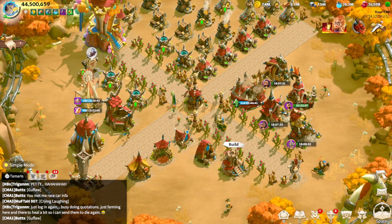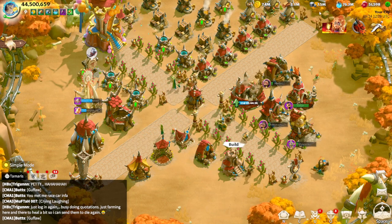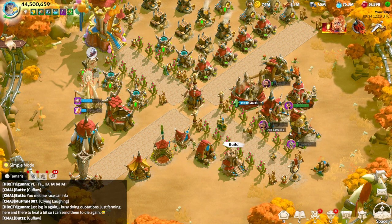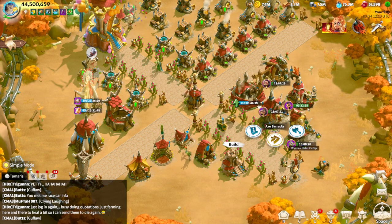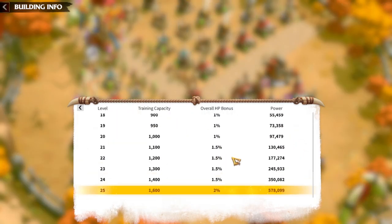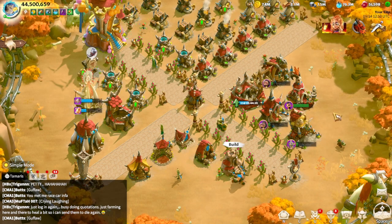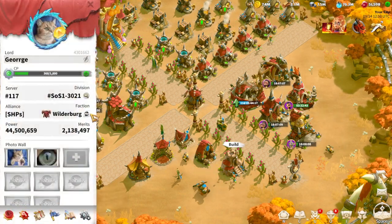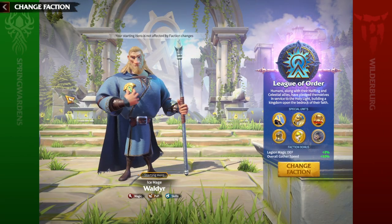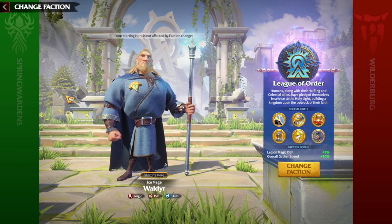Mages have been the popular troop type in the game for a while. So as you are starting the game as a free-to-play or even pay-to-win player and you want to be a mage — meaning you want to have the highest range of all units in the game — you are going to choose the correct faction. The correct faction for mages is League of Order.